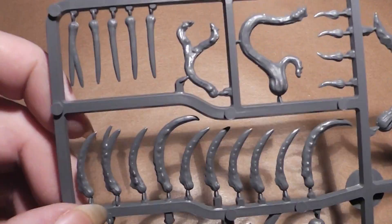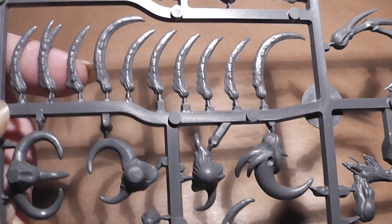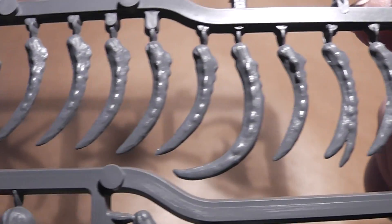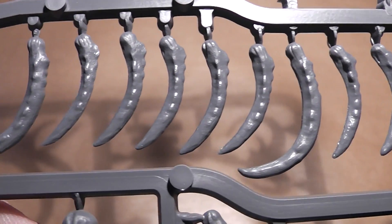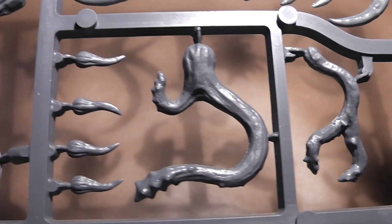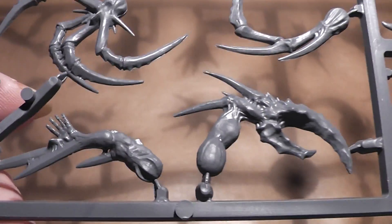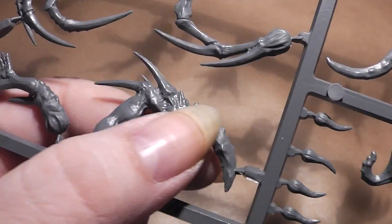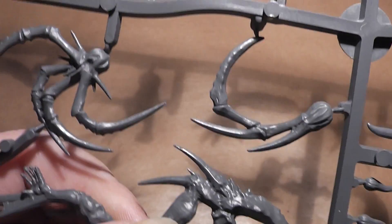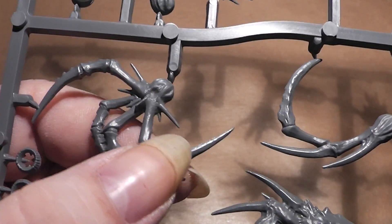So let's take a first look at the first sprue. We have here lots of horns and tentacles on this sprue. Let's have a closer look. There is some interesting stuff — there we have a big nice claw.